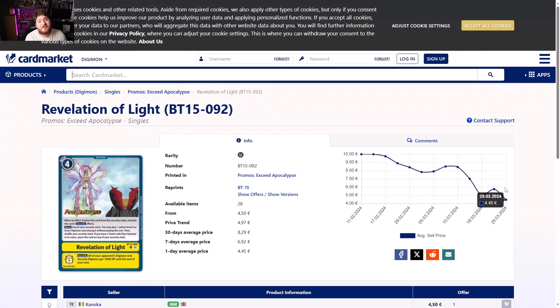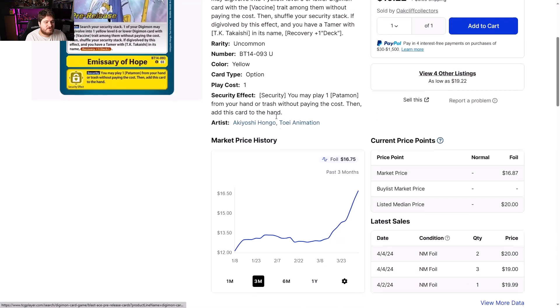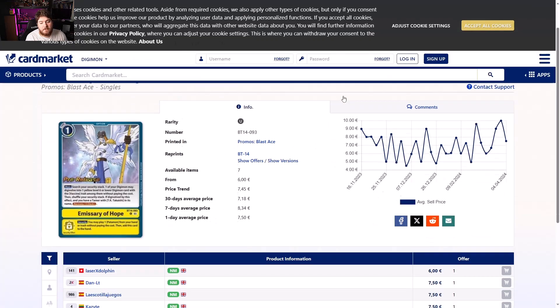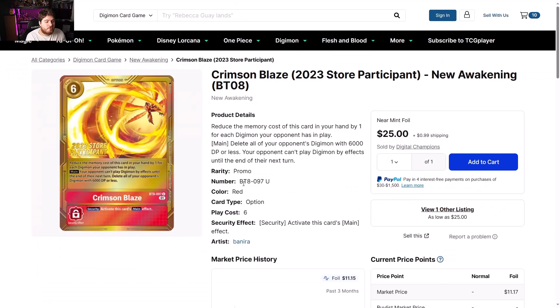Emissary Hope Blast Ace pre-release cards — looking like a $20 card. Good luck getting anything for this cheap anymore. Europe side looking like six to ten euros — if you guys want to make some money, get over to the market.